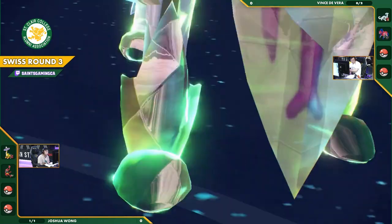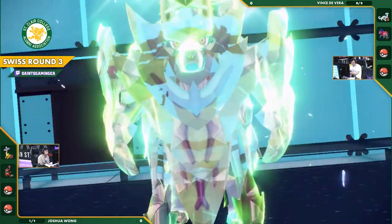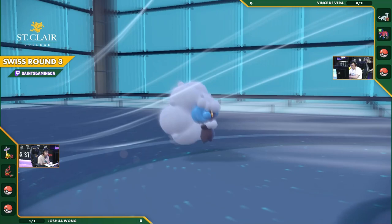On paper you'd think it might have a counterintuitive effect, but no, it works together completely in sweet synchronicity. And now we're seeing the Terra Grasp committed on the Zamazenta, and Scott using the Tailwind as well.